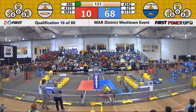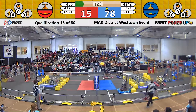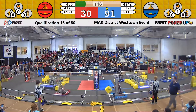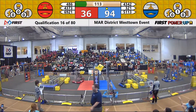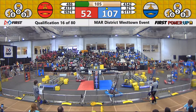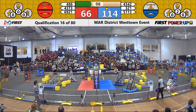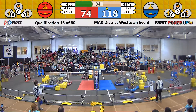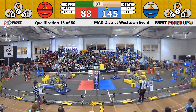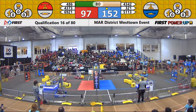In teleoperated mode, 486 wasting no time, dropping their power cube and activating their red switch. 43, 73 — like Mary Topsy-Turvy — successfully dropping their power cube into the scale. 486 trying to make their way around their alliance and successfully putting in the second power cube. 321 successfully getting another power cube into their alliance's switch. Combustible Lemons right behind them trying to pick up. 486 lining themselves up, slowly but surely.